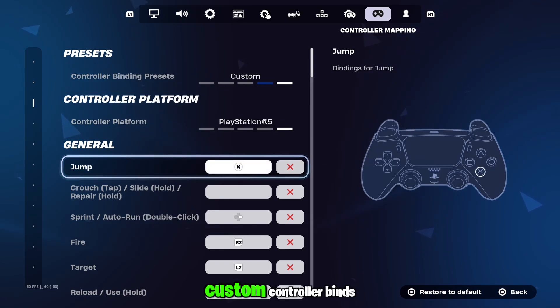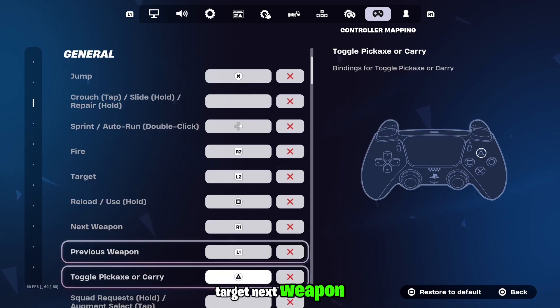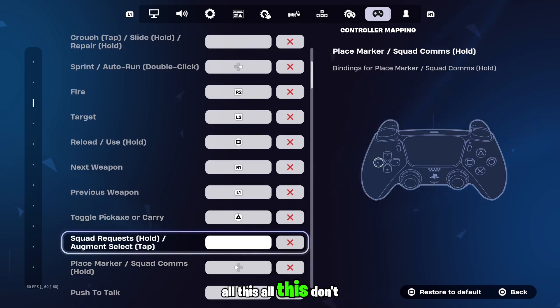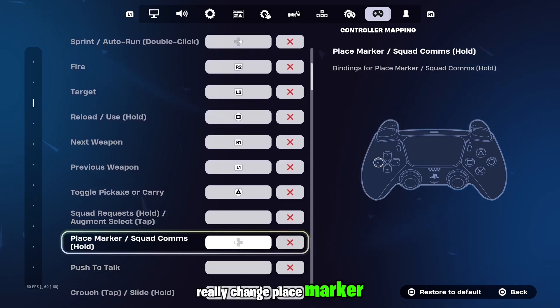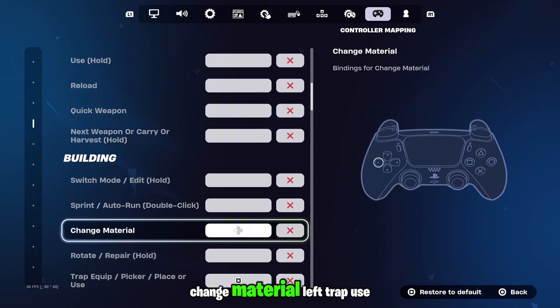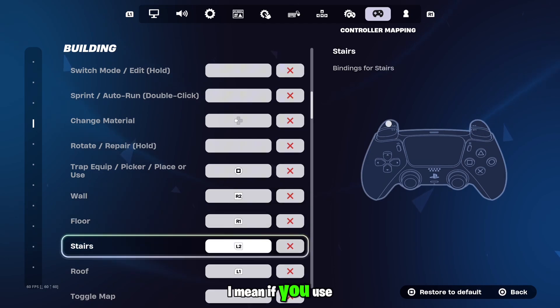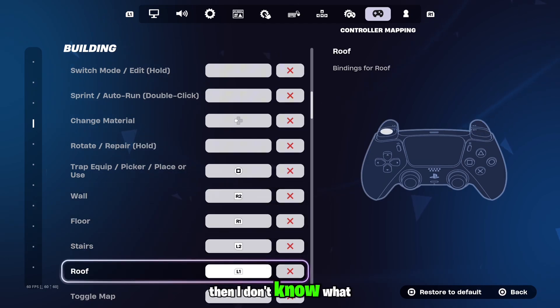You definitely want to have custom controller binds because if you pick one of the other ones it just kind of messes around a little bit. Sprint is right. Target, next weapon — all this don't really change. Place marker left. Crouch right click. Change material left. Trap use square. If you use anything else than these then I don't know what you're doing.